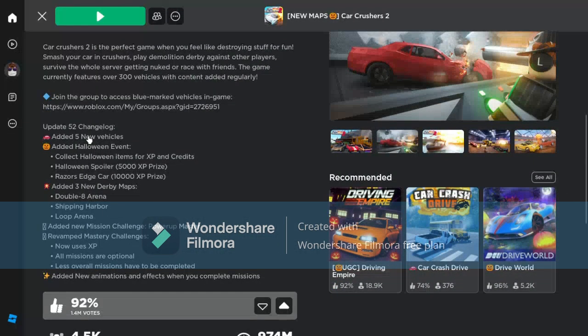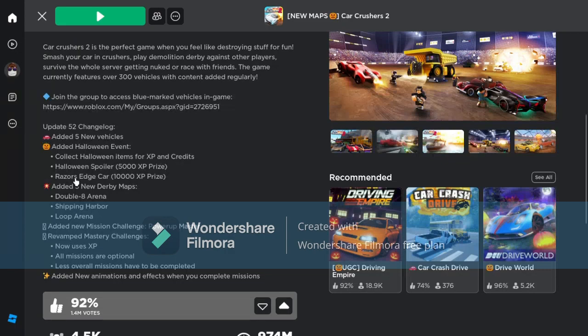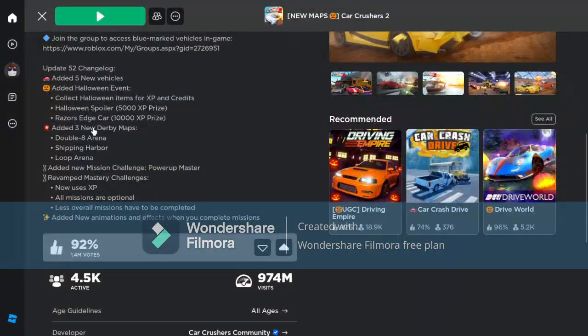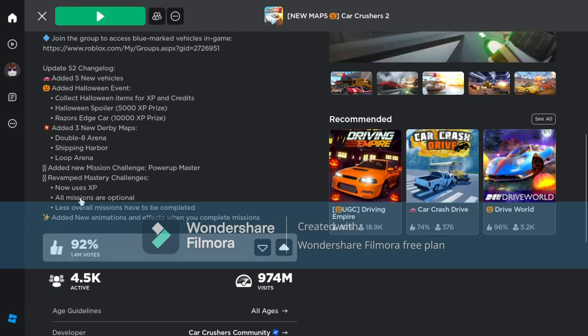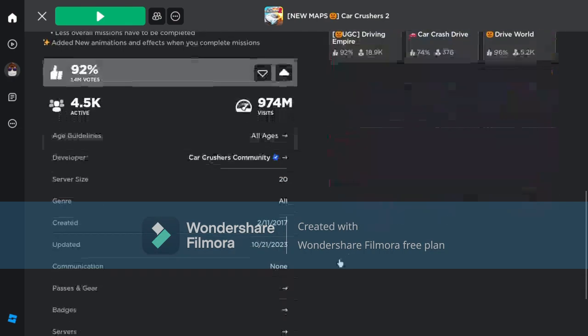Five new cars. Halloween event - collect Halloween items for XP and credits. Halloween spoiler: 5,000. Razor's Edge Car, which is this one, 10,000. Three new derby maps: Double-Aid Arena, Shipping Harbor, and Loop Arena. New mission challenge: Power-Up Master. Revamp mastery challenges now uses XP, all missions are optional, less overall missions that have to be completed. Added new animations and effects when you complete missions.